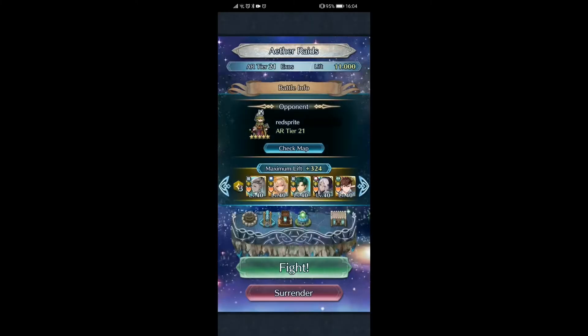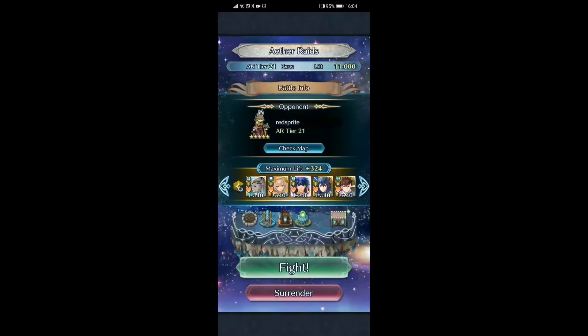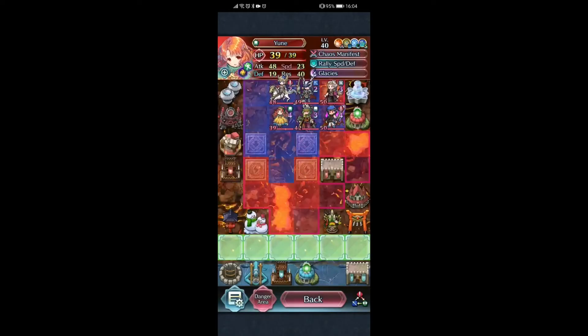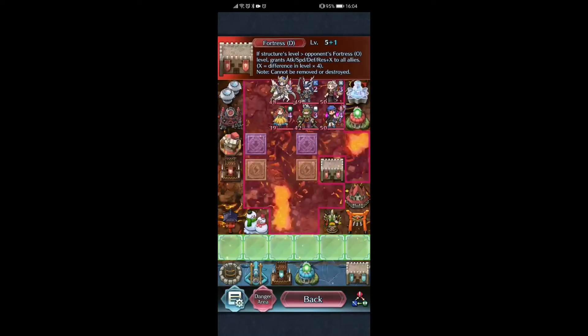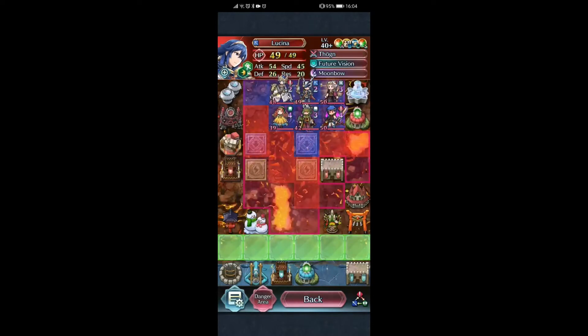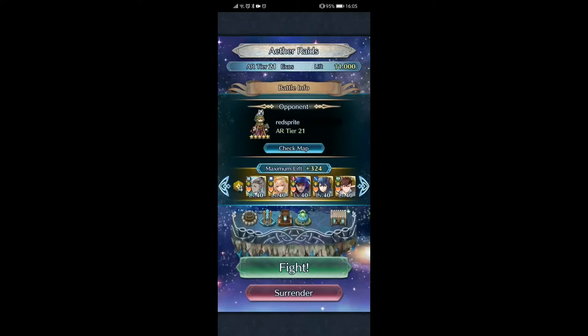I'm going to do that — the usual team. Do they have a Panic Manor? Yes they do, but I'm going to have to destroy it. I don't really care for Fallen Ike — at least I don't think so. Actually, I guess I could use Fallen Ike. Is Lucina gonna be a problem? I don't think so, but I could try Fallen Ike.